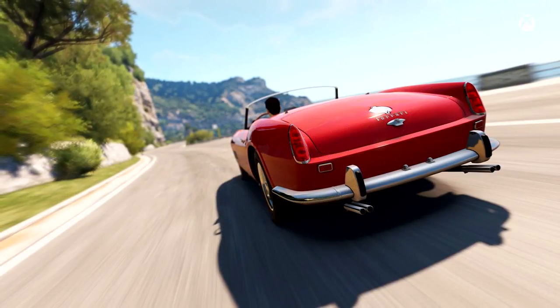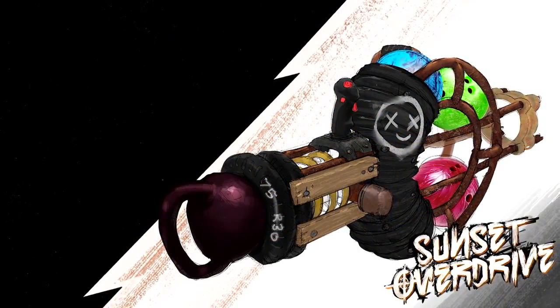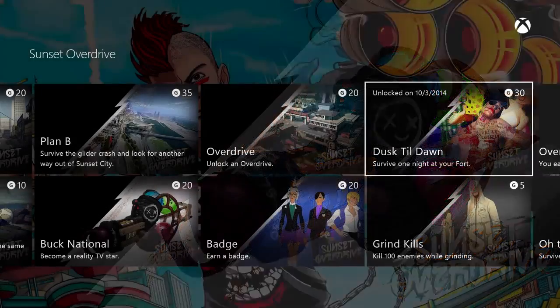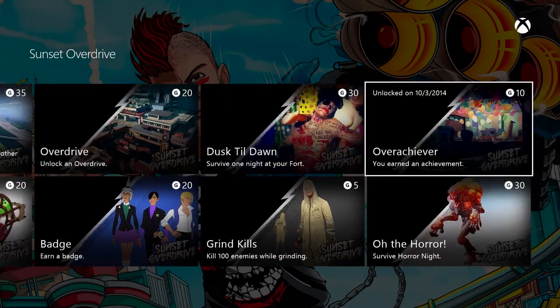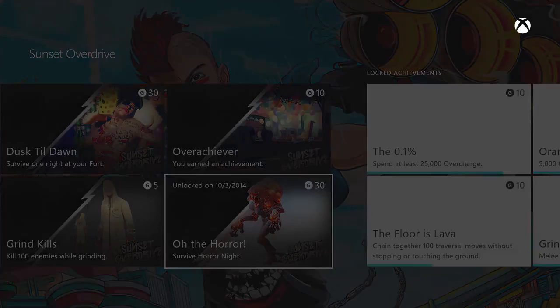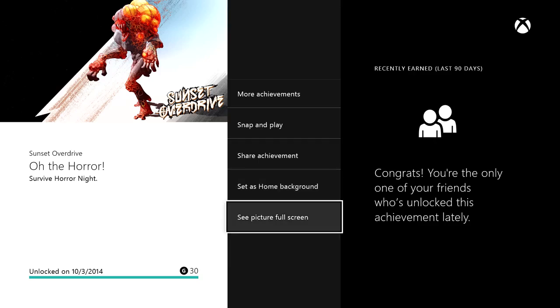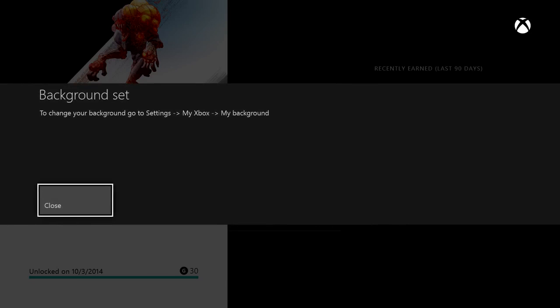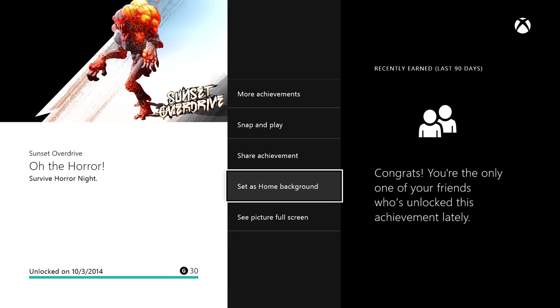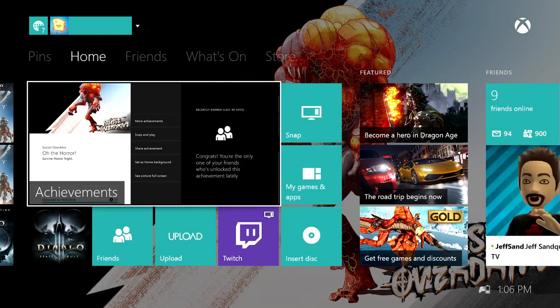One of the number one fan requested features on feedback.xbox.com, as well as Reddit and some of the other popular gaming forums, is the ability to set our backgrounds. You'll be able to set the background of home using your personal color, or using achievement art from an achievement that you've unlocked — you have to have unlocked it. And then later in October, you'll get an update to the media player that gives you the ability to use any image as your background on home.